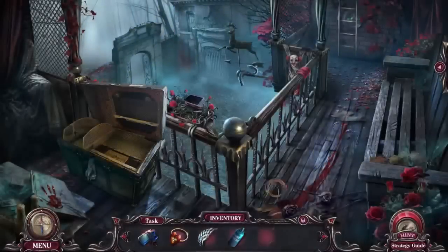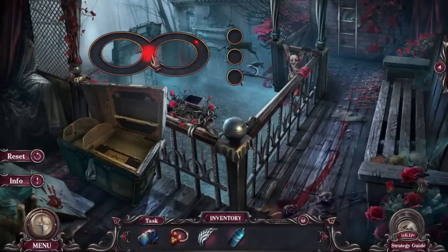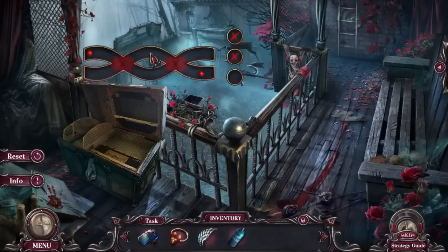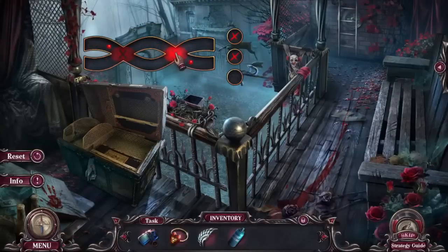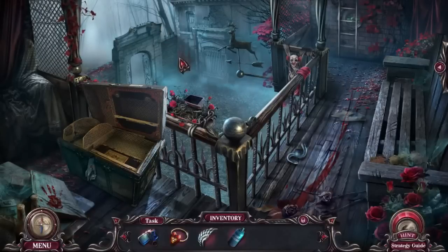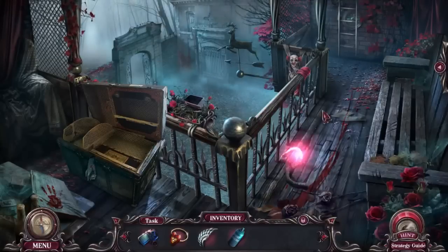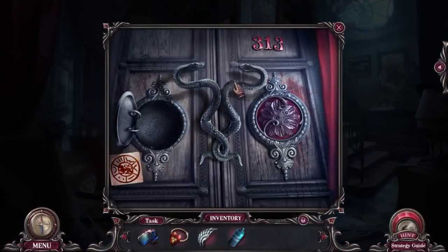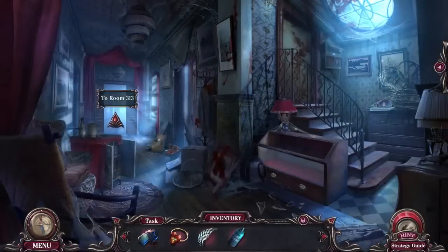Now where the heck am I? This rope is going to help me over here. Whoa, what the heck is this? The instruction says: stop the sliding balls on each of the X's. Alright, there we go. Will I play Until Dawn? I get that question so many times — I'm getting a PS4 but it has no games yet, so we'll have to wait and see. Until Dawn is definitely on my short list. We now are ready to go to room 313.